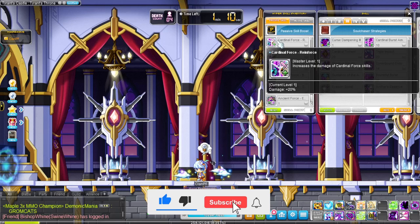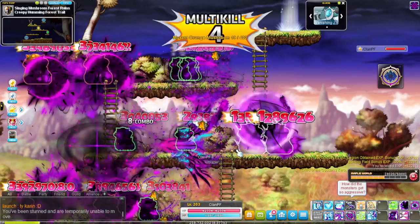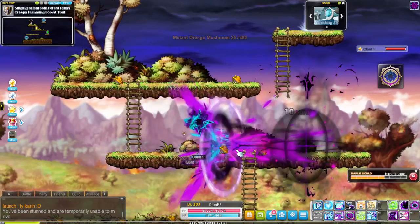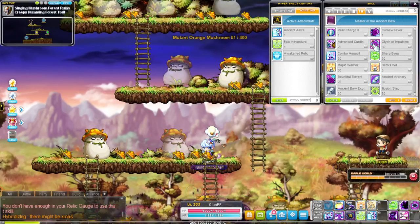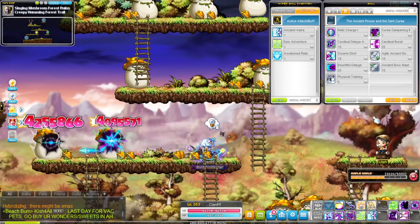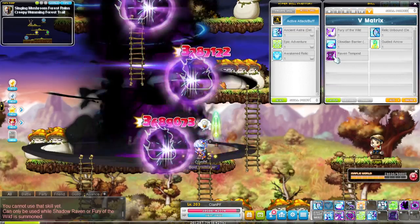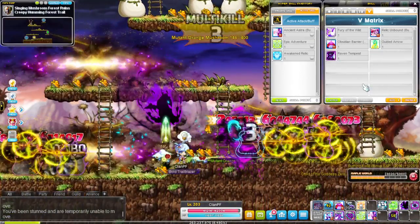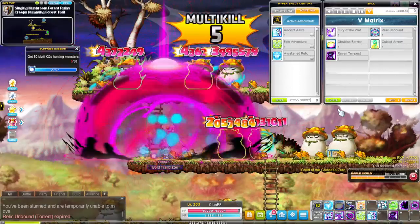Your bossing and training hypers are the same. Your main spammable attack configuration for mobbing is also the same macro keys of Cardinal Burst and Cardinal Deluge. If you don't mind using more skill keys, you can also do Combo Assault Burst and Glyph of Impalement — they cover pretty big areas. Swarm Shot and Triple Impact are sometimes used as well depending on the map. You can rotate Fury of the Wild Tempest, Relic Unbound Torrent, Fury of the Wild, or Obsidian Barrier Burst off cooldown so you always have some sort of summon up.